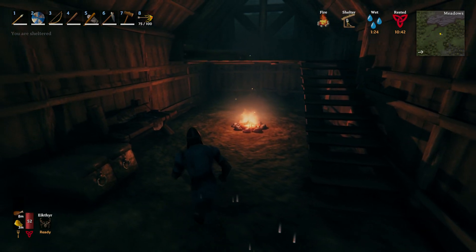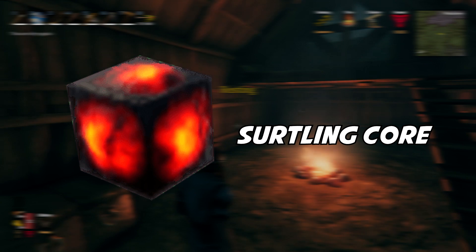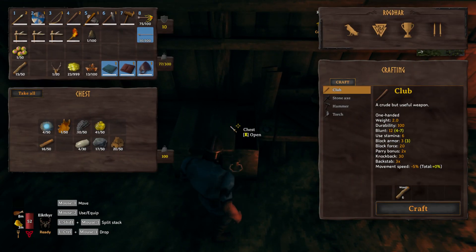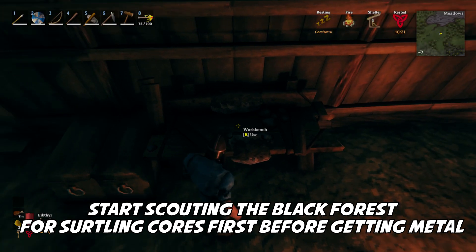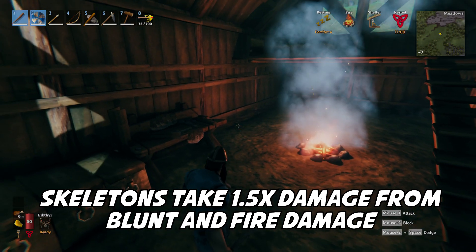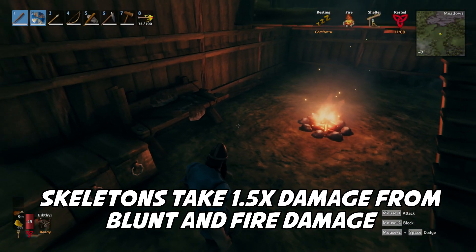What we're doing right now is heading to the Black Forest to get Surtling cores. Surtling cores are a required resource in order to start the smelting process of metal ores. While we explore the Black Forest we're also going to look at tin and copper, but for now it's more important that we get Surtling cores. For the tombs and caves full of skeletons, I always recommend bringing a blunt weapon — a club — because skeletons are weak to blunt damage.